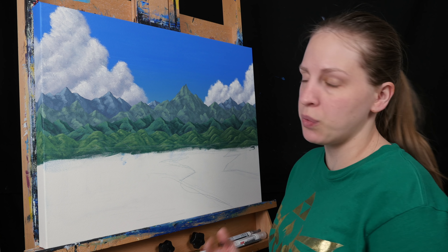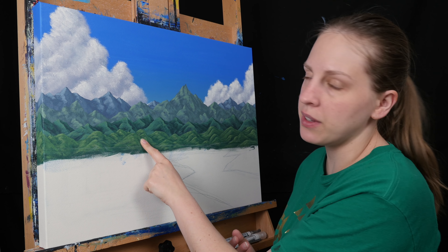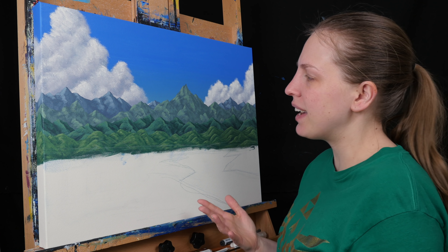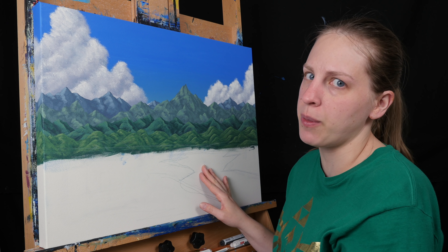Now that these mountains are done, you can really see the difference between the desaturated faraway ones and the saturated close-up ones — it really gives that sense of distance. But I have all this green on my palette, so I'm just going to use it to kind of block in the ground, and I'm going to use some blue and white for the water.